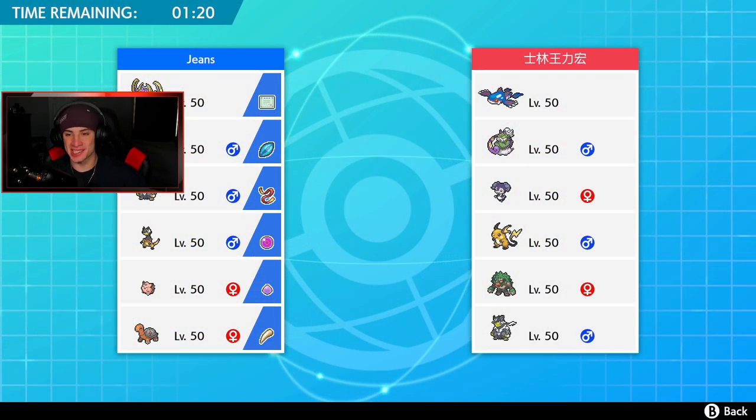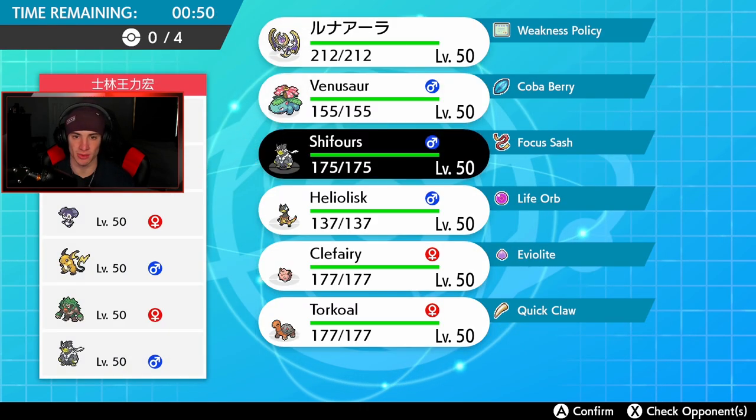Third and final battle going up against a Tornadus and Kyogre team alongside Indeedee, Raichu, Rillaboom, and Urshifu — a very meta team. I'm going to bring Heliolisk and try to win the weather war with Torkoal. Lunala and Urshifu can come in and do work — Sucker Punch can do decent damage on a lot of these Pokémon. I could swap in Torkoal and bring Torkoal with Heliolisk. That could be the play.